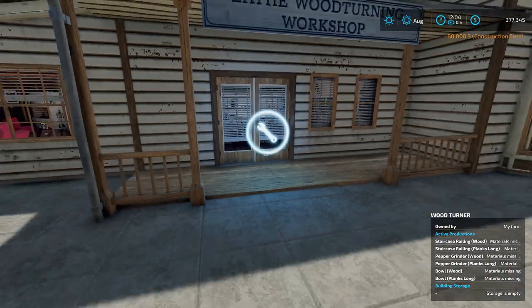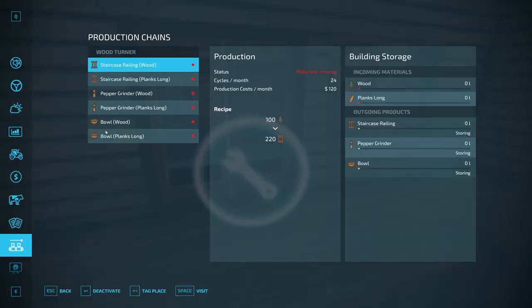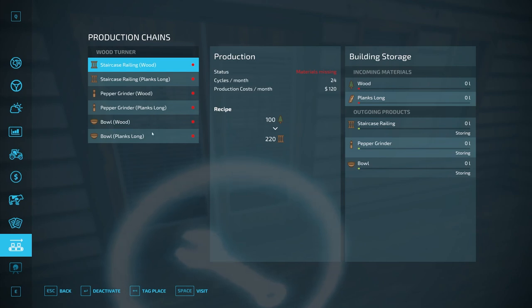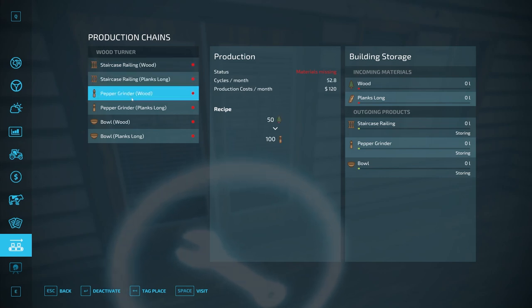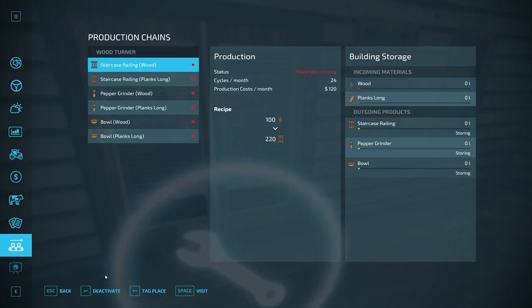We'll hop into the production menu. You can either go through the Escape menu or come up to the wood turner and hit R to pull up the production menu. You can make essentially three different items: staircase railings using either wood or planks long, pepper grinders using either wood or planks long, and bowls using either wood or planks long. So there are three items and six different recipes total.